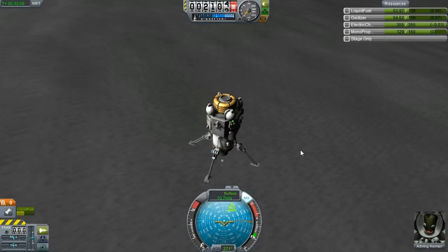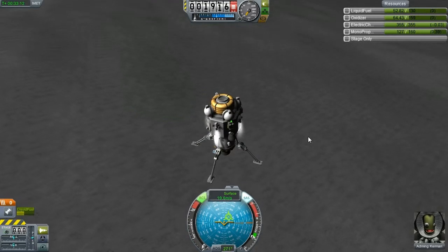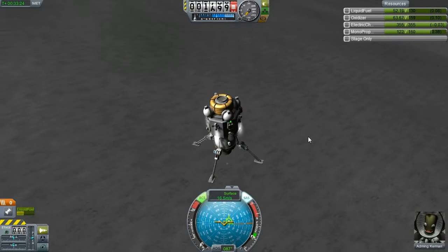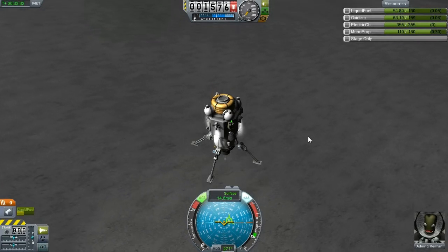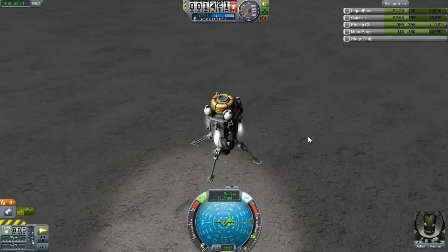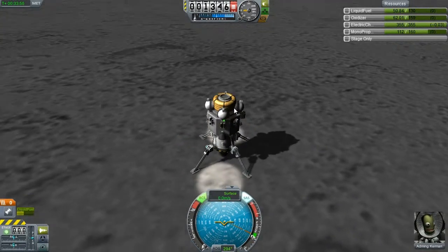Come to a bit of a hover — I still want to go down. Turn on the RCS, use that for braking. There we go. There's minimal thrust I can do. We're coming down pretty much straight, so it's good. This will be fine. This should be a nice, soft landing. And off — there we go. We're landed! We're landed! Awesome sauce.